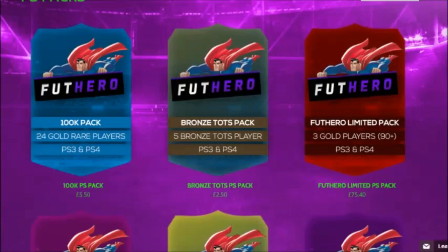They are also really, really cheap, guys. A 100k pack is £5.50. A 100k pack on PlayStation to buy from EA is about £15. So, guys, make sure to go on this website, buy yourself some packs, and you will pack yourself some beasts.